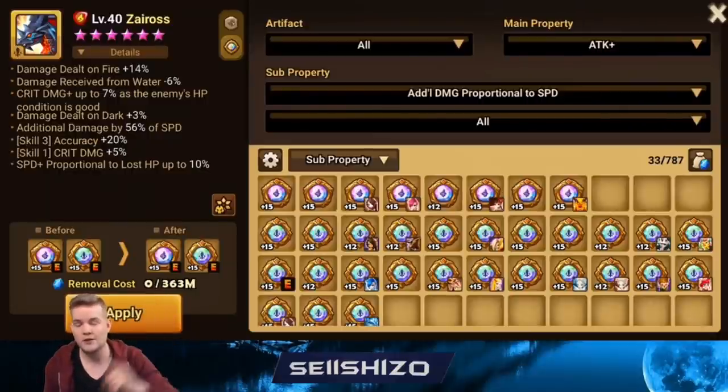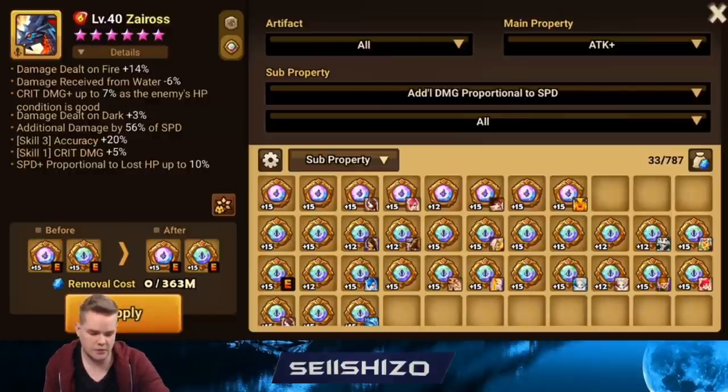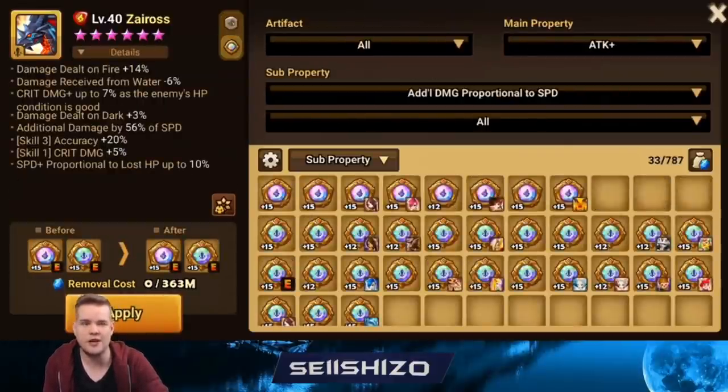Zyros really benefits from artifacts. Accuracy S3 is probably the most beneficial — you could try to build Zyros to 85 crit or 85 accuracy if possible within your runes; a swift focus set would benefit from that. Then add crit damage from good, since you'll be hitting units that likely have full HP, or go damage on wind or any element.